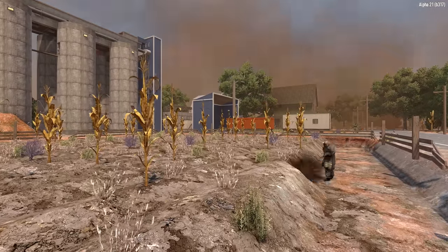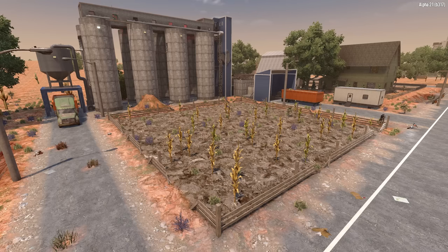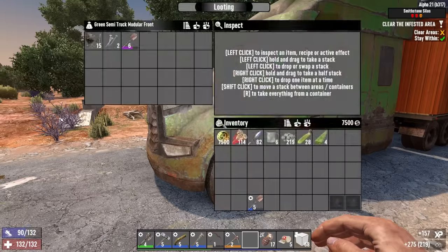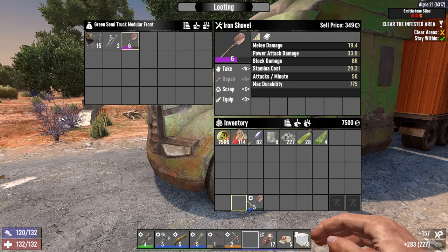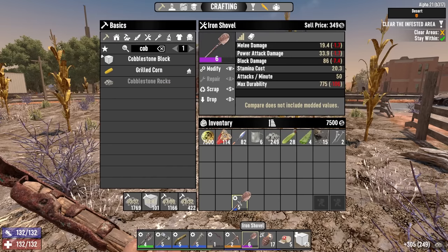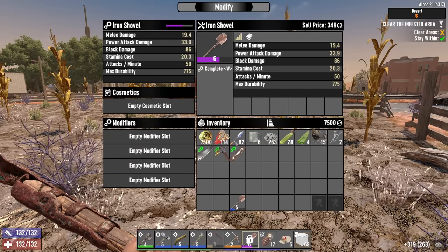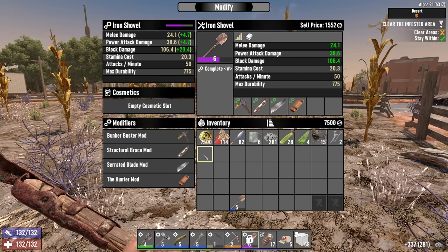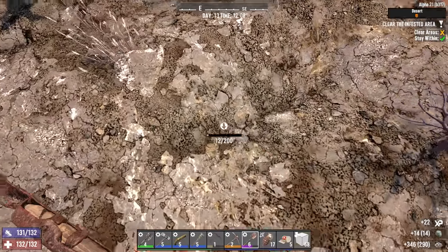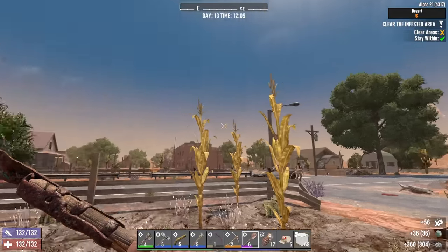I'm just about to level up so I'll go until then, spend the skill points, and then knock out this infestation quest. There it is — let's snap the quest and watch all the dirt reappear, that's kind of funny. I'll grab the extra corn off the field too. Oh, just an iron shovel but quality six out of that truck — that would have done so much good. I can probably one-shot the ore now if I put the hunter mod on this one.